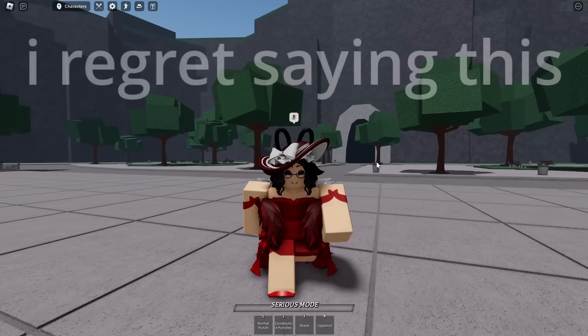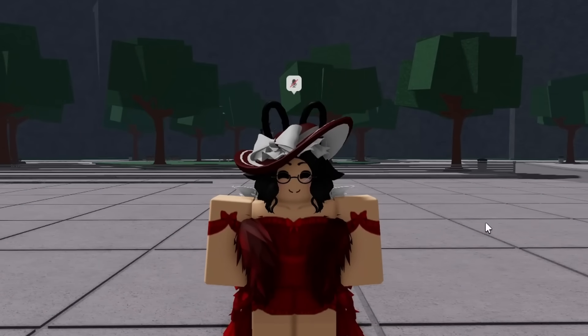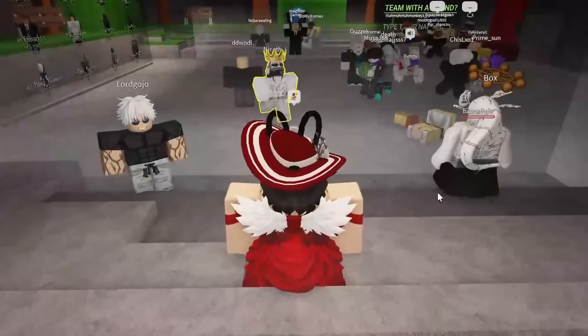In this video I'm gonna challenge myself to try to get some black flashes off. But before we hop in, I want to look at the patch notes. The owner's been doing some small updates. For example, they changed the down slam to seismic fists - the Tatsumaki second move - the animation ends faster so you come out faster. Two teleport commands, fatigue so you can't jump-spam. The rest is just build mode stuff.